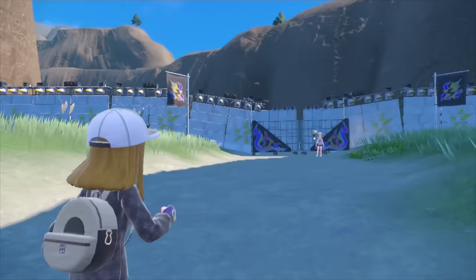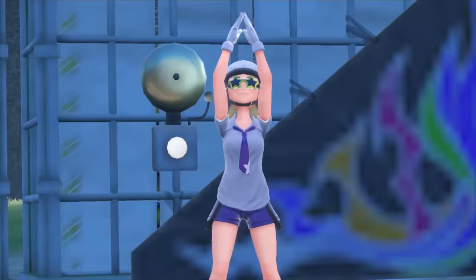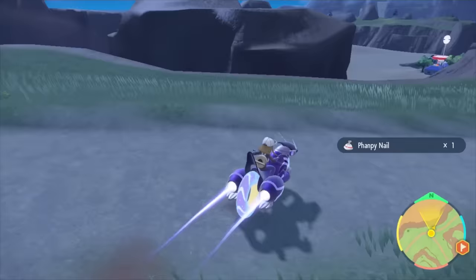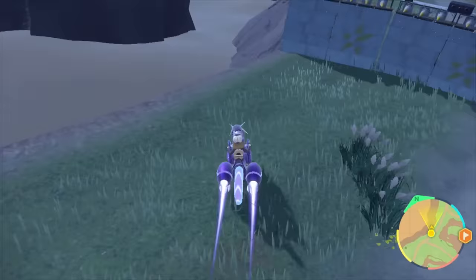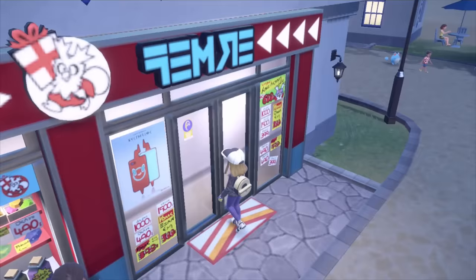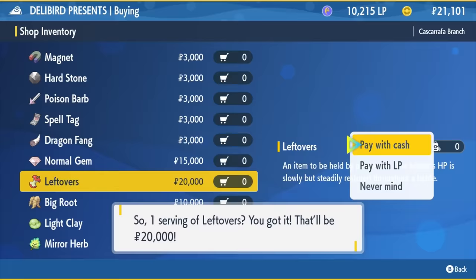A part of the story I haven't tackled yet is Team Star. There is a slight problem though — I never knew this, but you're not allowed to challenge Team Star unless you have at least three Pokemon in your party. Team Star has set up a roadblock. I zoomed past the base to Cascarrafa to purchase a held item that wasn't available until now: Leftovers.